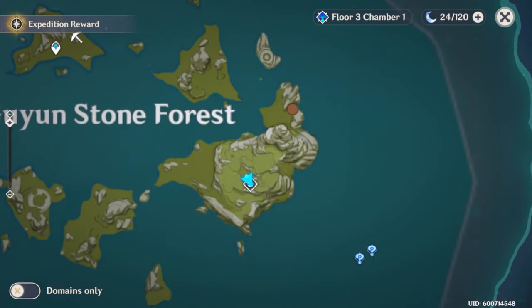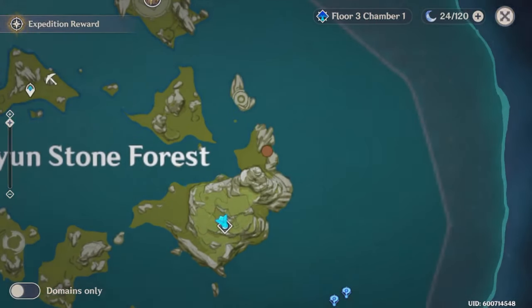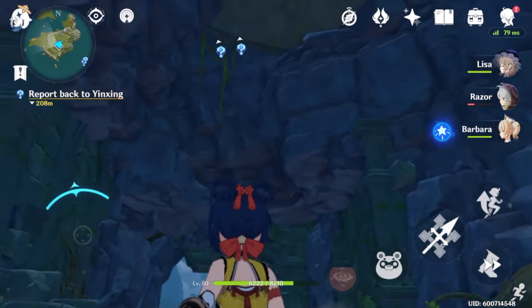You can get to this area from the teleport on the back island, or from the domain teleport on the big island. The domain teleport is more conveniently located because the big island is where we need to be to take our flight off to get to the pirate ship.